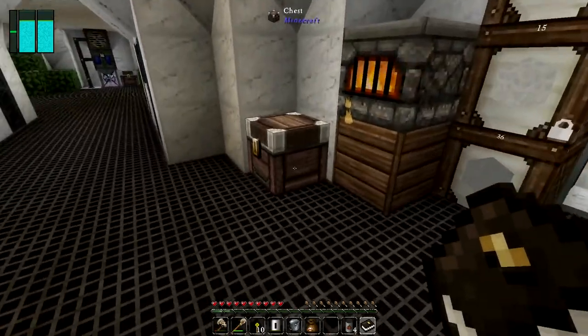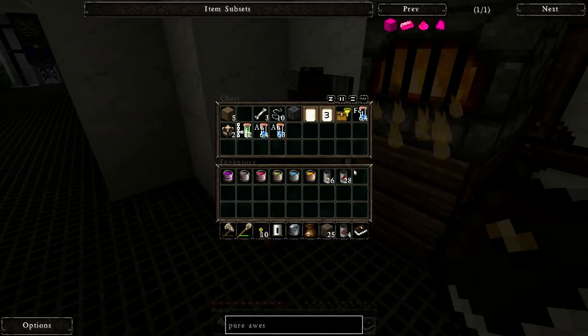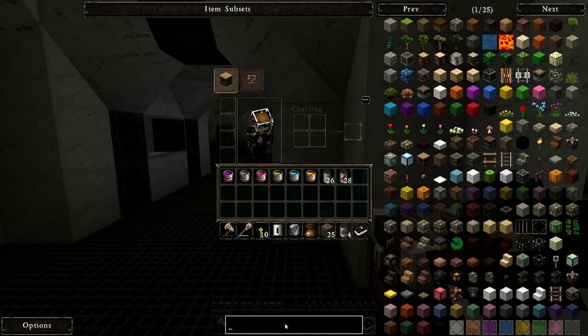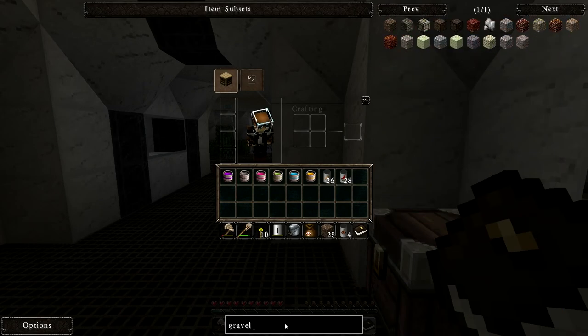Diamonds and flint aren't that bad, and gold. Let me check the NEI here — if I do gravel, hold on, let me check.